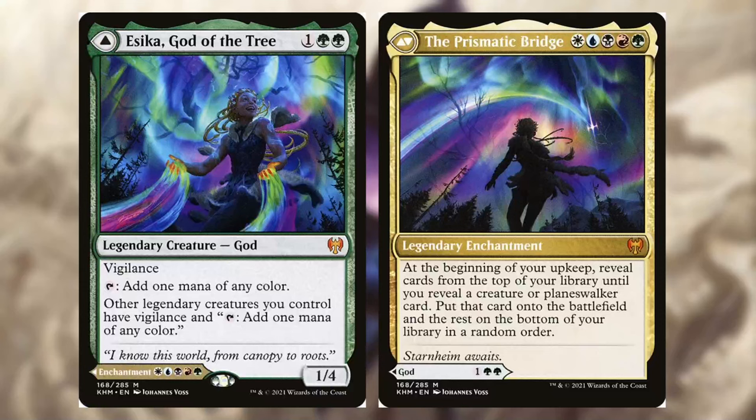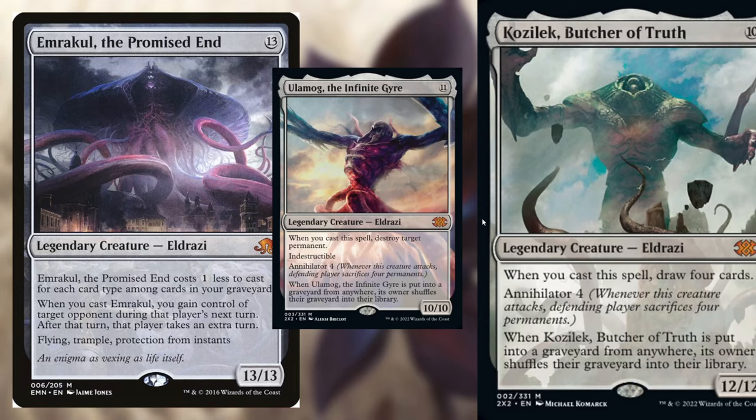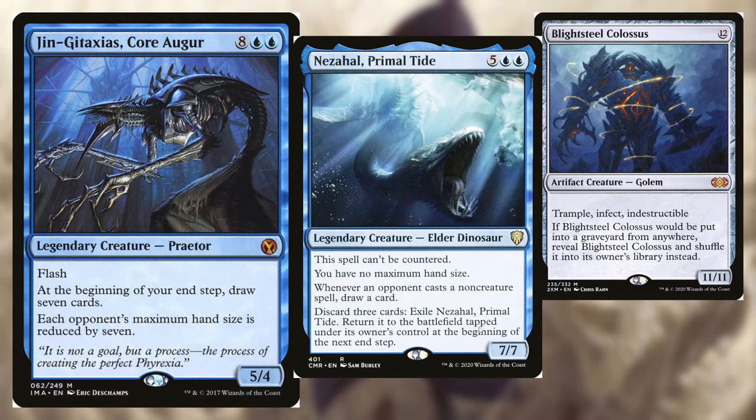Hello everybody and welcome to my zero mana deck tech with Eskia, God of the Tree, and also Prismatic Bridge. Usually we're going to get Eskia, God of the Tree, but ideally with this deck we want to get the Prismatic Bridge. And then after that, the Prismatic Bridge will get us something big that we can use to swing out and do some really cool stuff and win the game, because the card is super powerful.